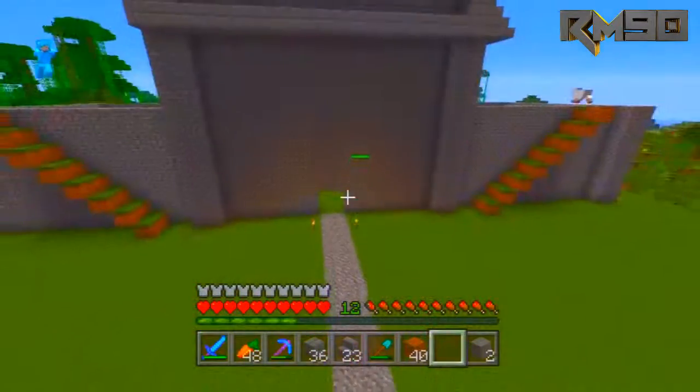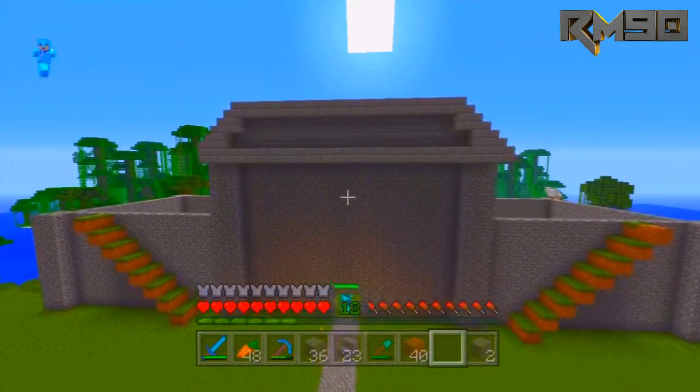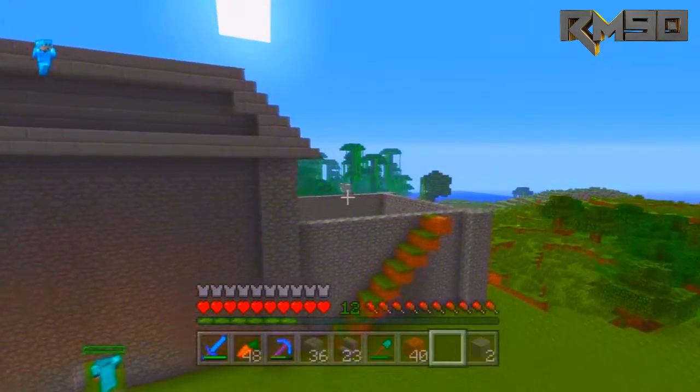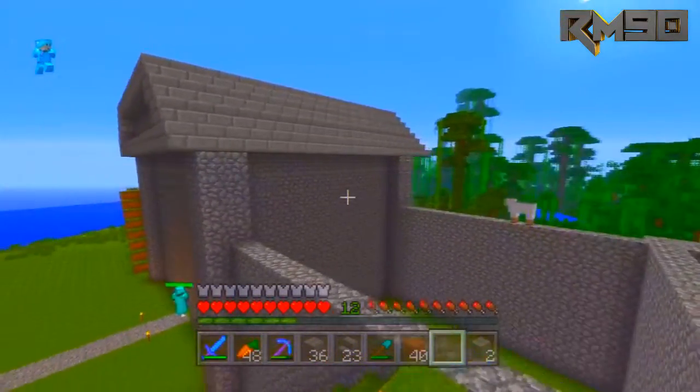So as you can see, we're doing the roof here. I faded it out and finished it off. You can see there's a little bit of depth to the roof here. It's starting to look good, starting to come alive and look like more than just a square of cobblestone with steps on top of it.